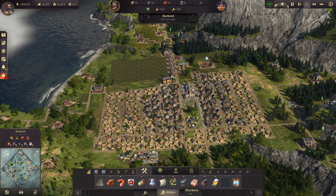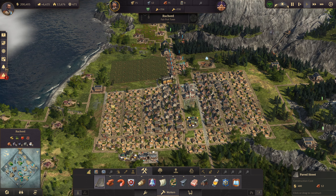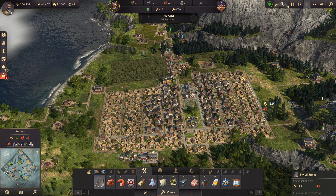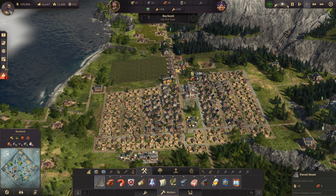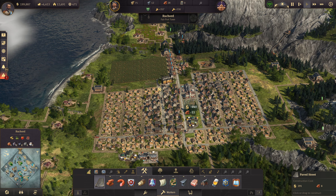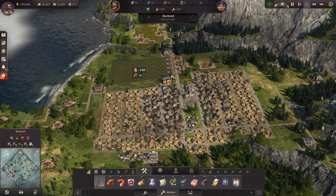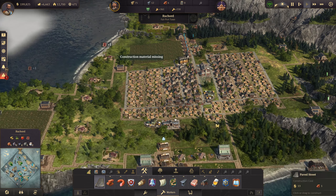Everything is literally maxed out over here. So what I'm going to do is pretty much just upgrade all the roads going through here, because we may as well use it. At the moment nothing is in use, so we'll do that. Hopefully we'll fix a lot of our issues where they're trying to travel around. The plan is to hopefully get the engineers in today. We'll see.